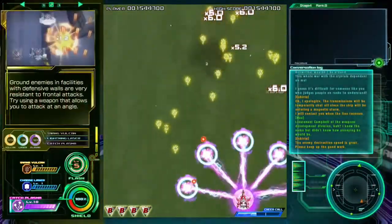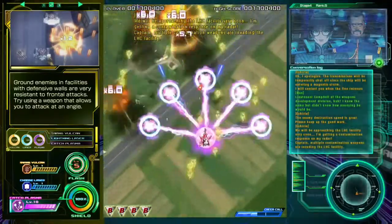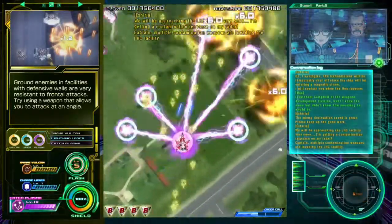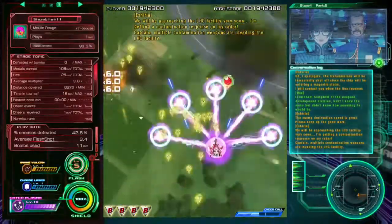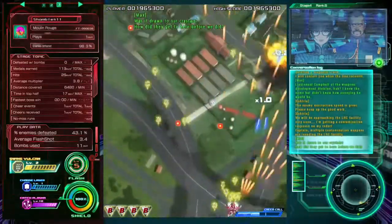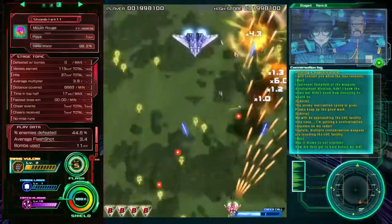This is a level 10 purple attack — as you can see it is pretty much owning everything. Not only do those orbs lock onto enemies, but anything that hits the beams between me and the orbs also takes a lot of damage. I've just switched over so you can see various stats — you can see what I'm killing and they're all fairly low scores.